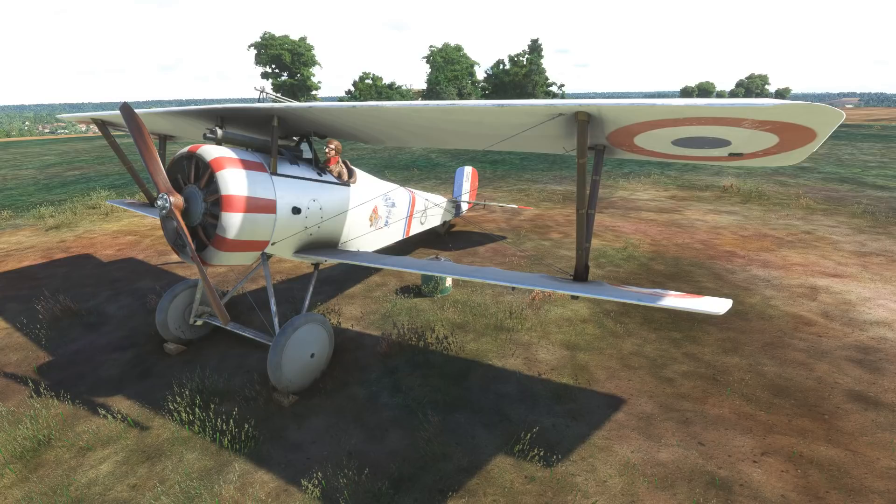The Newport 17 was introduced in March 1916 and the particular version we're given here has the early 110hp Legron engine. The aircraft possessed outstanding manoeuvrability and excellent rates of climb and was often described as the best pursuit plane of the day. So an interesting little fighter, and I think it's really nice that Big Radials have given us something a bit more unusual.